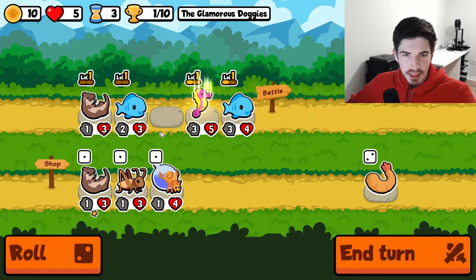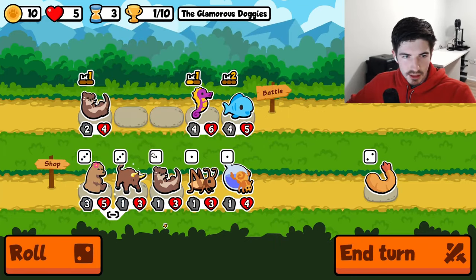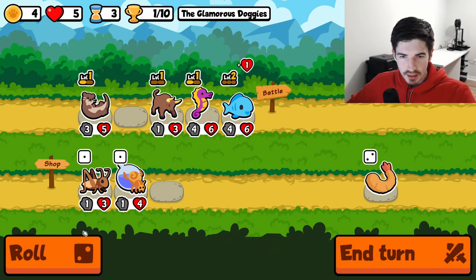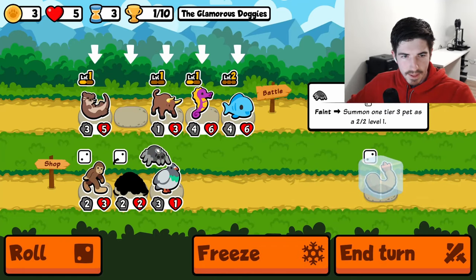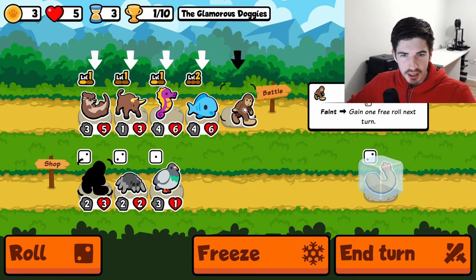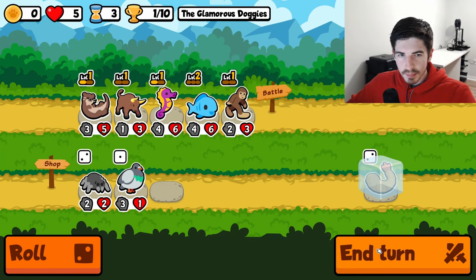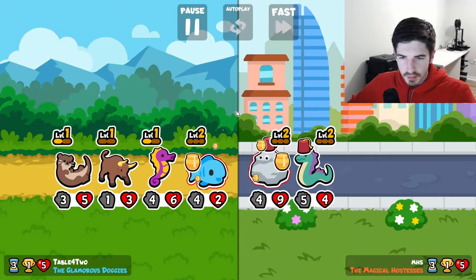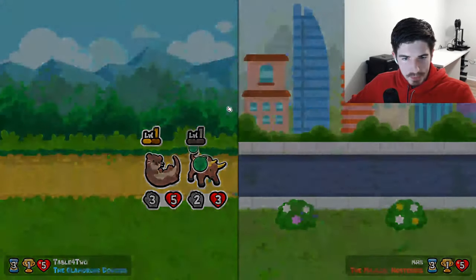We're going to combine here first. Ox is just a natural, right? Throw in the ox, throw in the otter, and let's roll one and see what we get. Hold on to the shrimp just in case. Bigfoot's pretty good here. The spider was tempting but I don't think we need it. They've got a big ol' homie there but we're all right, we're getting there.